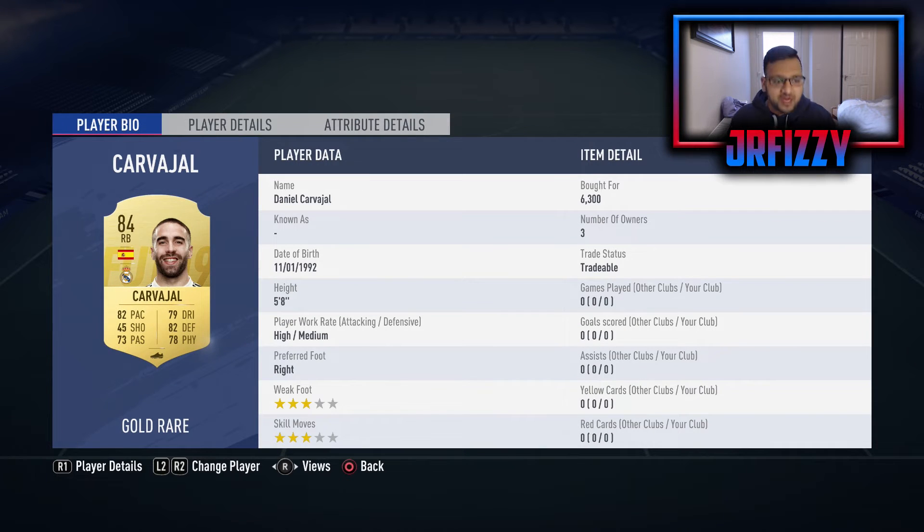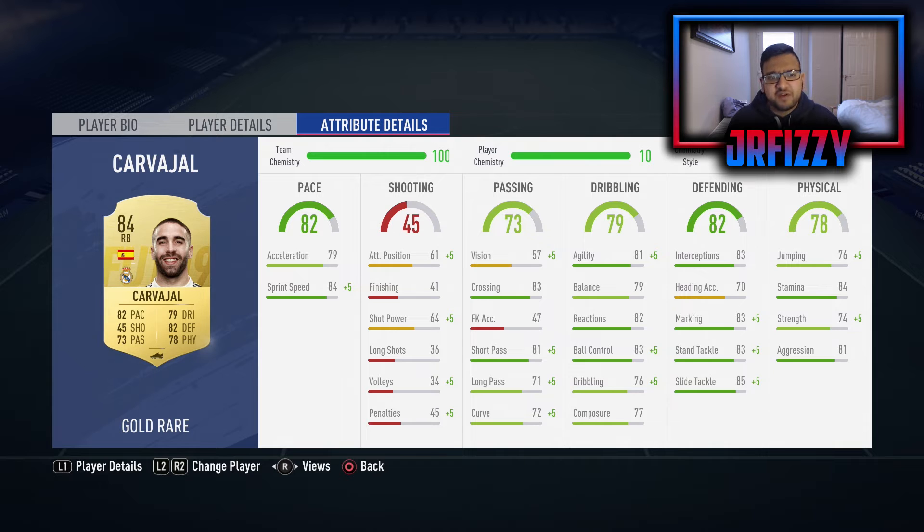The first defensive player is our right back - Danny Carvajal, the man from Madrid. He's very cheap, I just bought him for 6.3k. He's high/medium, decent pace, decent dribbling, decent passing, decent defending, decent physical. He is three star weak foot, three star skill moves which is a bit 'eh' - I do prefer my right backs and left backs to have four star weak foot or four star skill moves. But he is still an absolute beast, been consistent over the years. I'd definitely recommend him. On all my defenders I personally always play Shadow.